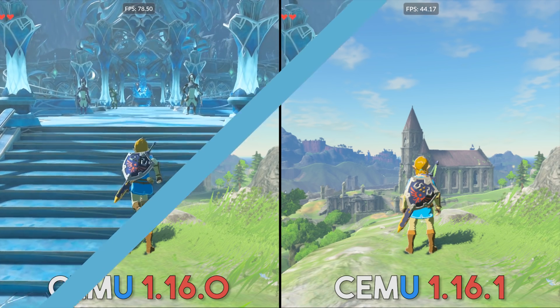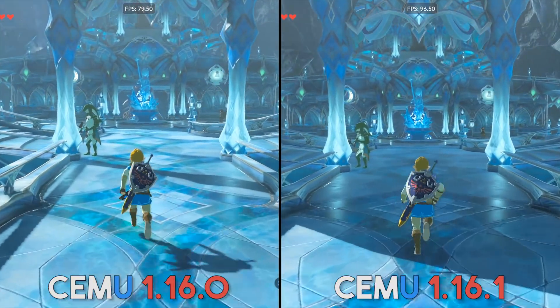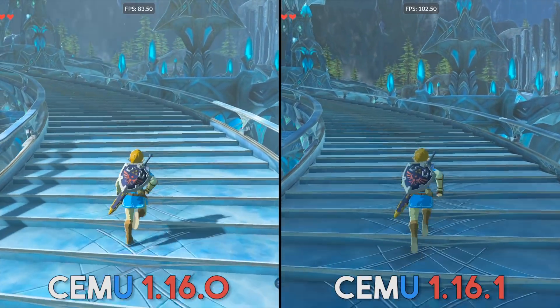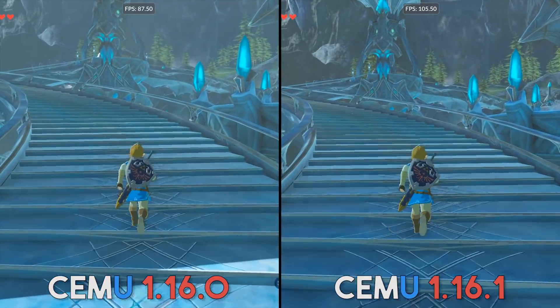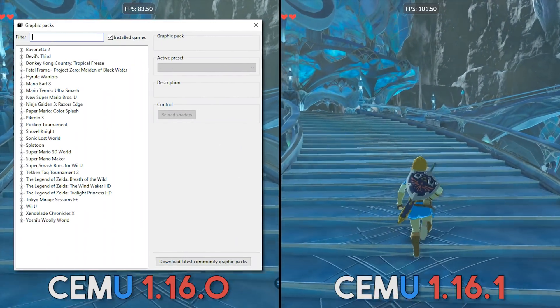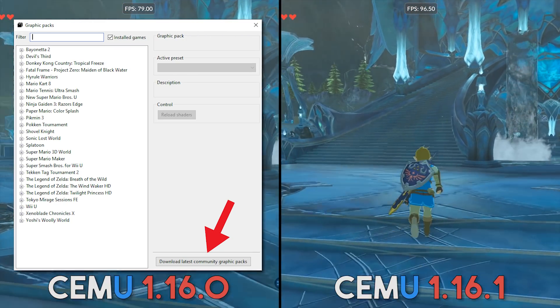On top of these performance changes, many of the graphics packs like Clarity, No Depth of Field, and No Ambient Occlusion have also been ported over to have compatibility with Vulkan. So make sure you update your graphics packs to this latest release version — you can easily do that by clicking the button in your graphics pack window for downloading the latest community graphics packs.